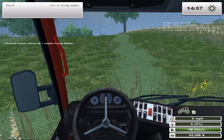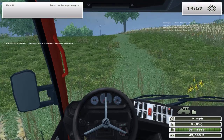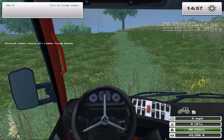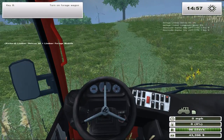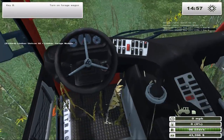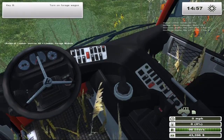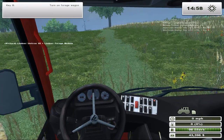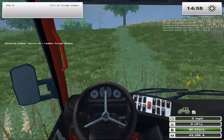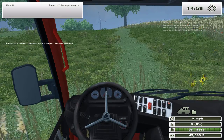Hey folks, PC7 here and welcome back to Conestoga Farm in Farming Simulator 2013. We are playing with the damage mod, force mod, and soil mod. I'm here in the little Linder Geotrack, which apparently lets plants leak through the floor, and I'm going to collect up some of this grass. I did go around with the windrower and it was very much worth doing.